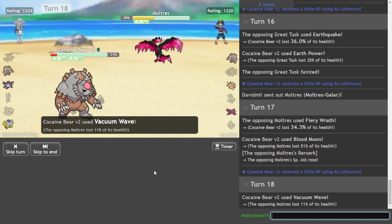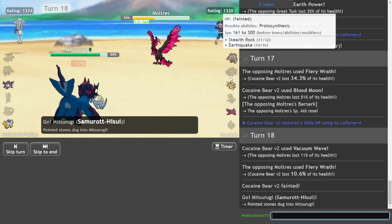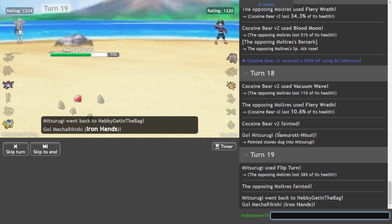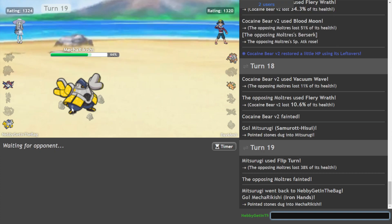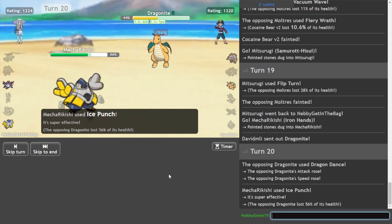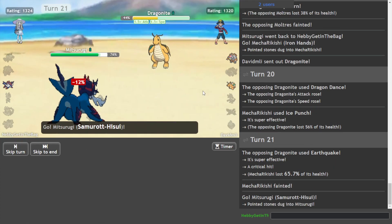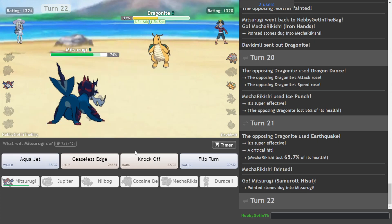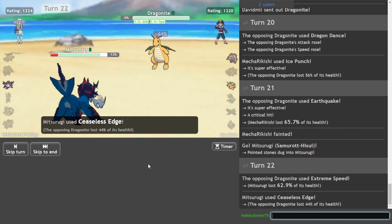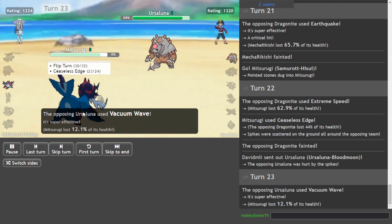What the hell was that? Is this AV Moltres? That's mental. Okay, let's try this — let's go for the Banded Flip Turn into the big fatty once again. Straight for the Ice Punch. That's not that impressive, to be honest. There's no way we'd do this from here. We have to somehow one-shot Ursaluna which is impossible. Yeah, I've made a terrible mistake against that teapot.